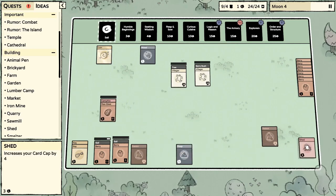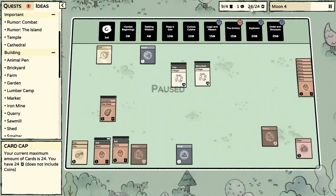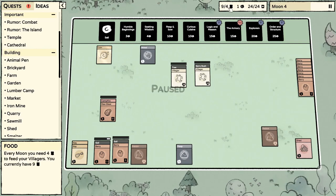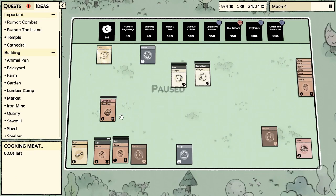We got the shed! I'm gonna stick that over here. Where's our card cap? Nine of four — I don't know what this symbol is. We got one coin, 24 cards I assume. Oh, that's food consumption — maybe it's the berries. Anyway, let's keep going, figuring it out as we go.